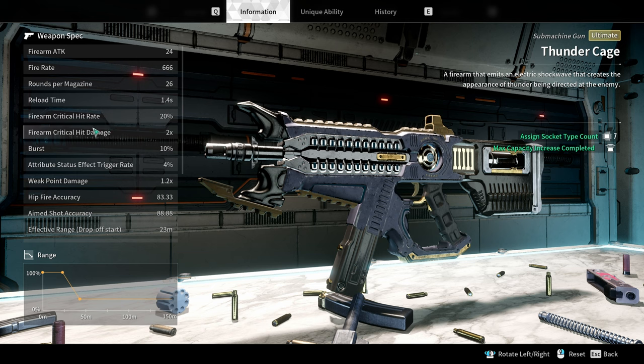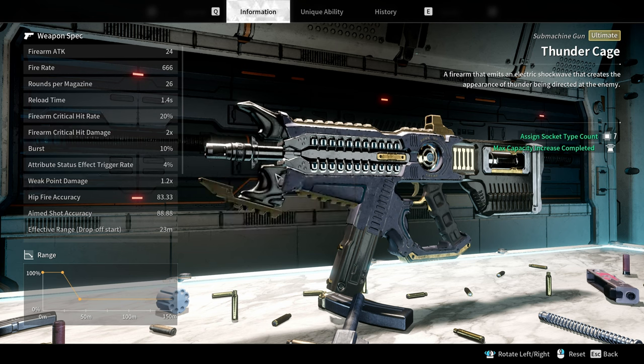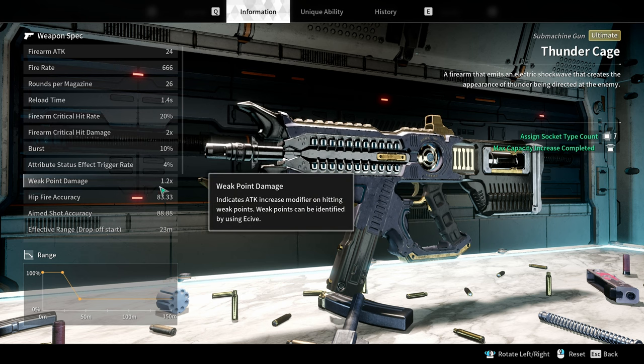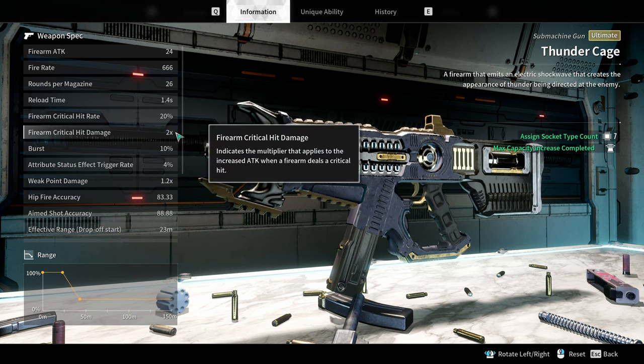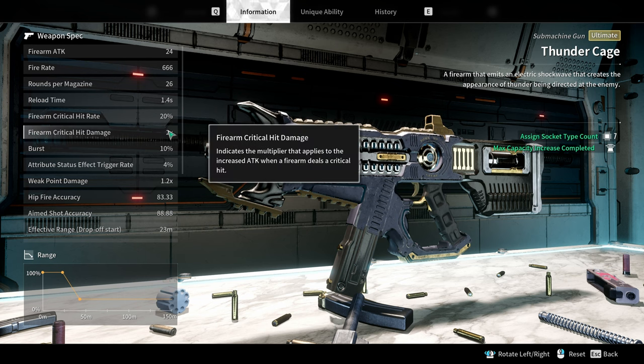The stats you want to look at are firearm critical hit rate, firearm critical hit damage, and weak point damage. With the Thunder Cage we can see we have a very high crit chance and good crit damage, while our weak point damage is very low at only 1.2. This tells us that with this gun it makes a lot of sense to spec into firearm critical hit rate and firearm critical hit damage, since those stats are naturally good.